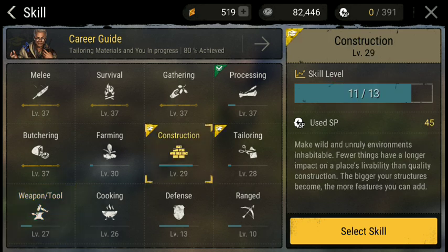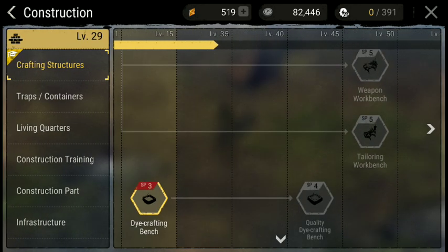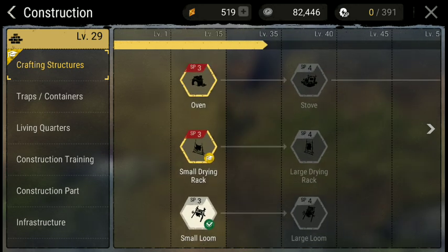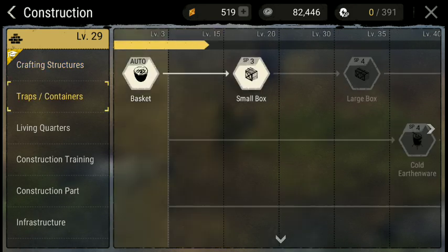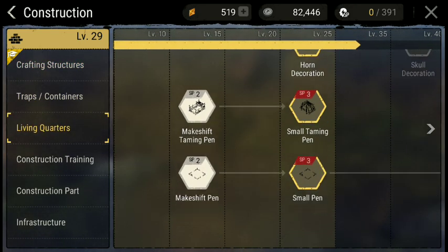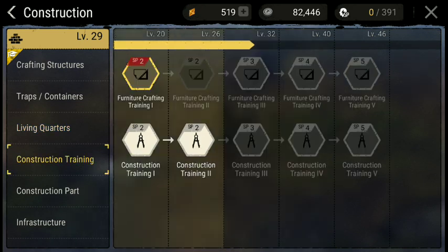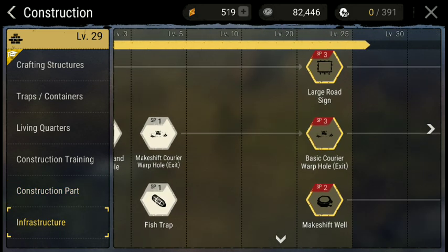Let's say your clan tells you that they need a builder — you would want to take construction. If your clan needs a builder, you would want to put your points into all of these, and have as much of this stuff unlocked as you could, because that's what your main function for your clan is going to be.